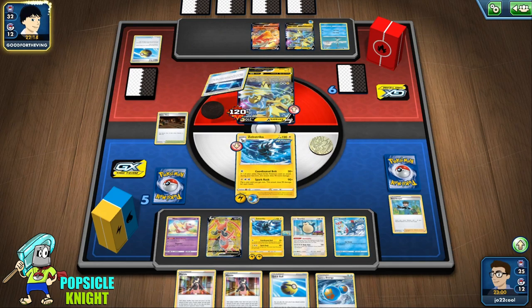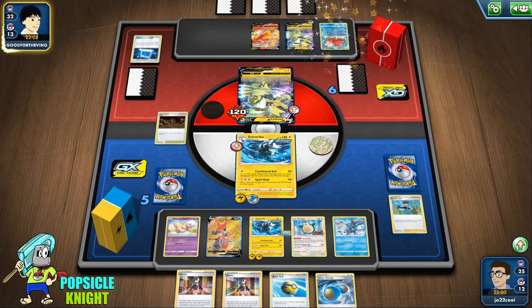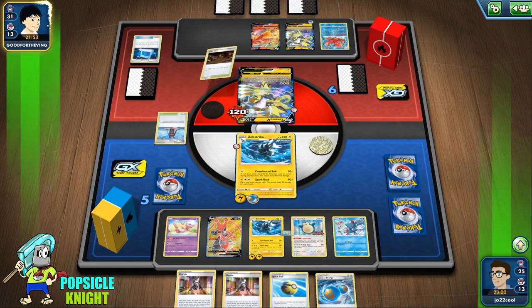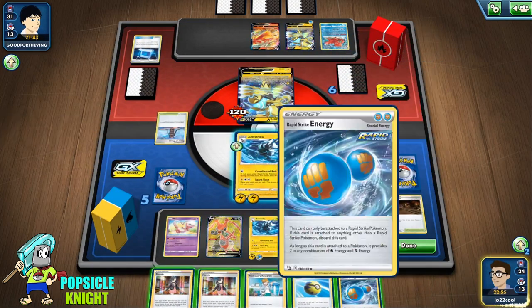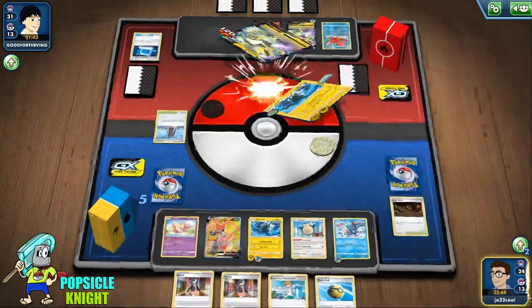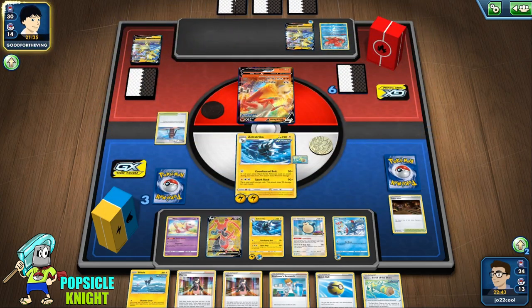Although Blaziken VMAX does hit for 130, so it will knock out the majority of our Pokemon with just one hit using the Rapid Strike Energy. They have a way to bump out our Galar Mine, although we can use that against them because now we have free retreats as well since we are using Rapid Strike Pokemon. They don't have any way to attack just yet — go ahead and retreat for free, put the Rapid Strike Energy on Sneasel. Coordinated Bolt knocking out this Zeraora V. We get two prizes for that — we got Blitzel and a Scroll of Skies.